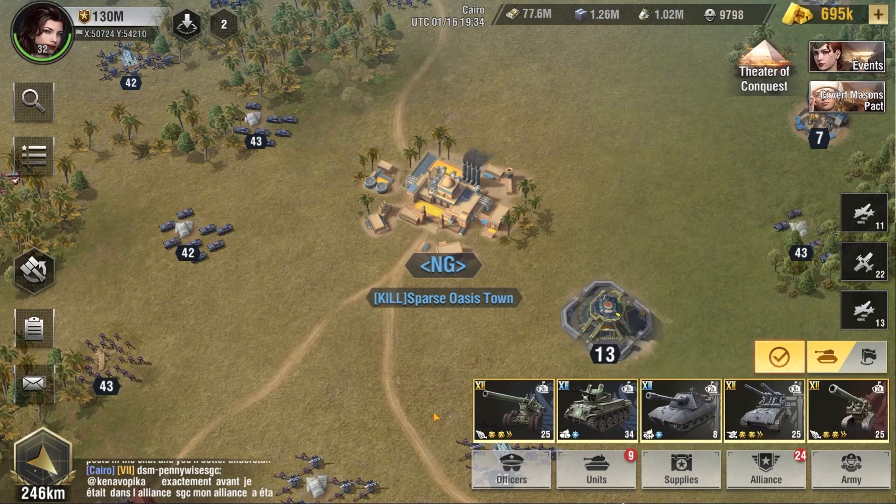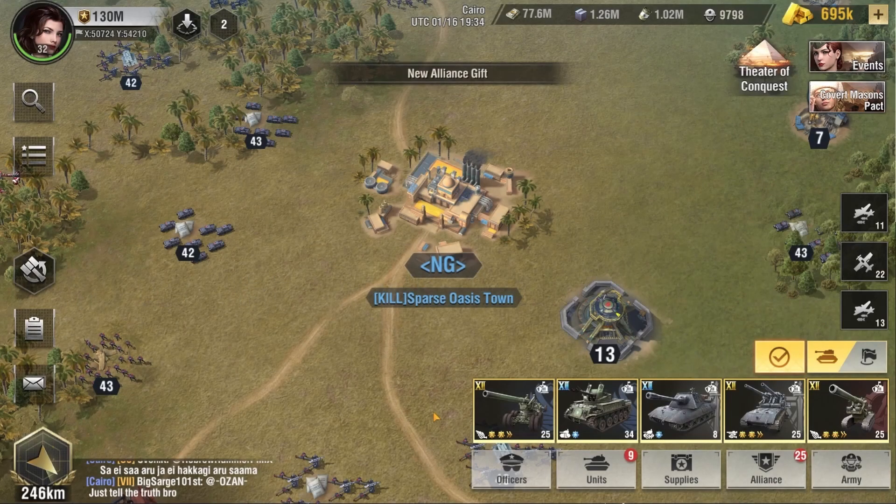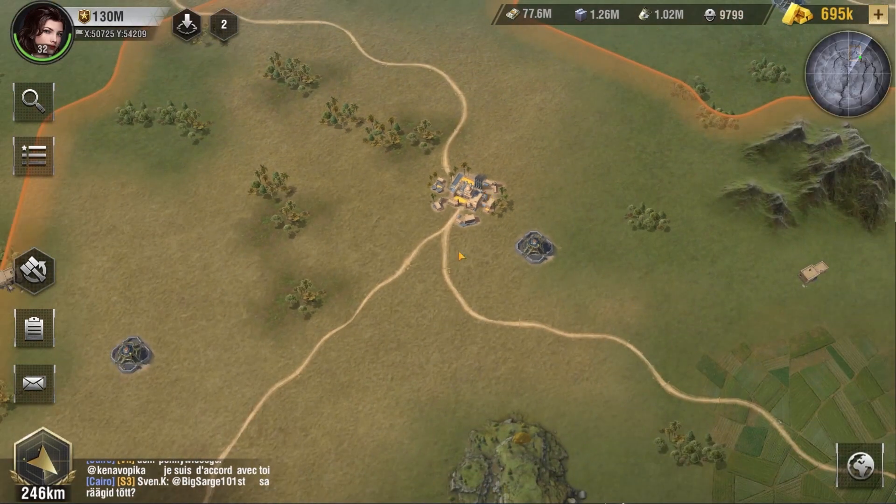In Cairo's Theater of Conquest, there are multiple new buildings spread around the map that your Alliance can capture and get some benefits out of. These structures are called Oasis Towns, and they help you out a lot in gaining a very crucial resource, which is Desert Oil, that you will be using for your research and development in Cairo's Theater of Conquest. These Oasis Towns are spread around the map, and your Alliance can build to them and capture them by building multiple villages and capturing those villages on the map.